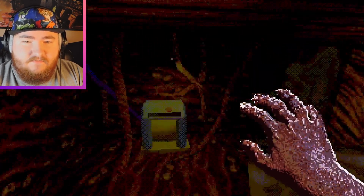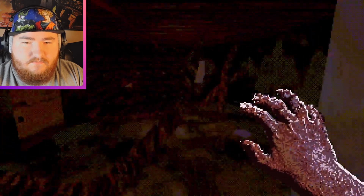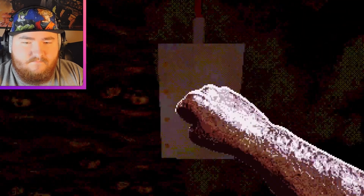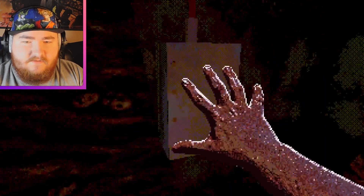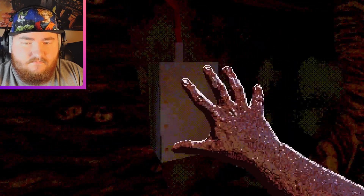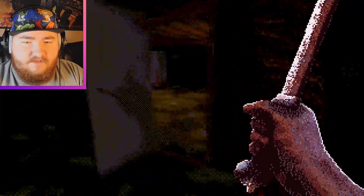We're turning off the generator — we hit the button. That's sealed, I think. That's bolted, it looks like. We've got this. Maybe we use this on the thing in the beginning.